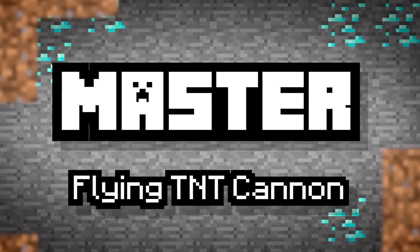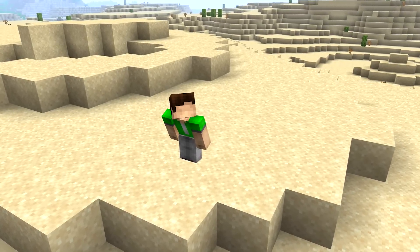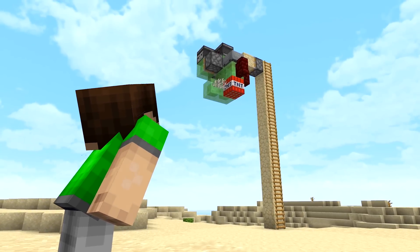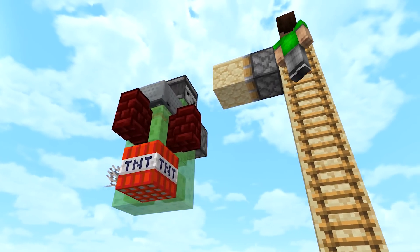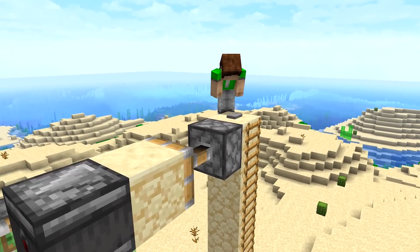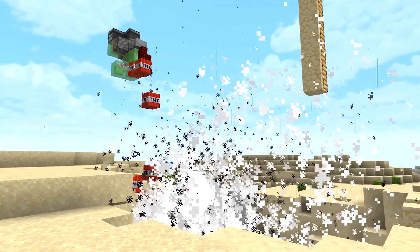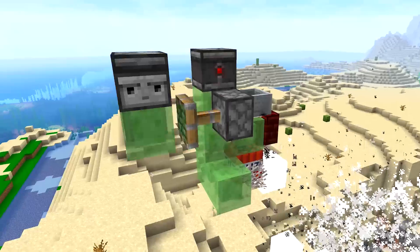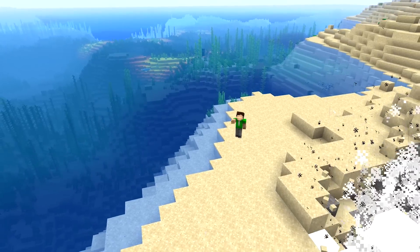Master Flying TNT Cannon. We're not here to be experts — we're here to be masters. Sub has made himself a flying machine. Any master knows how to make one of these. And with the added addition of honey, you can travel across your Minecraft world without having to press a single key. That's genius! Sub has combined his cannon with a flying machine to create a pathway of ultimate destruction. You can use this to blow up and harvest any blocks you need. It's also pretty good for terraforming.